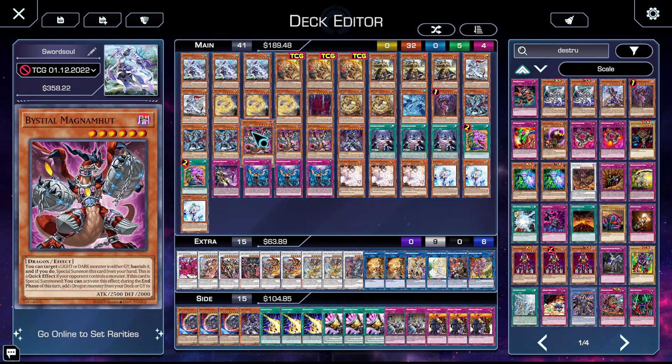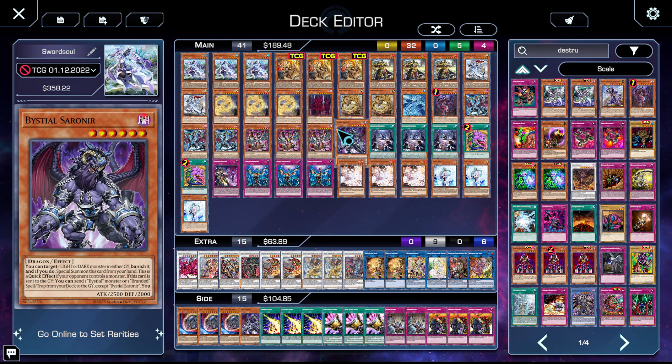We then have three copies of Magnamutt — again, you can use him to search your copy of Destrudo. He's fantastic, he's 'Pizza Hut.' I don't think I need to explain why Magnamutt is a good card. We then have one copy of Sauravis — this list is specifically designed to beat Tearalament, so we're playing a lot of Bystials.